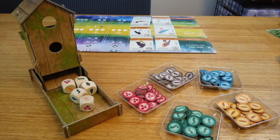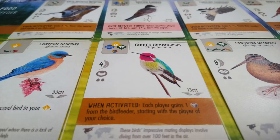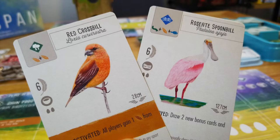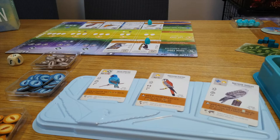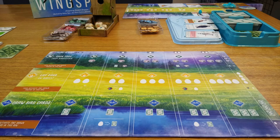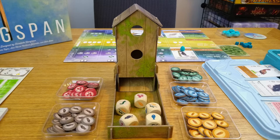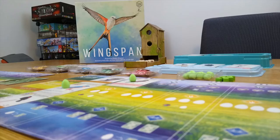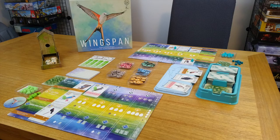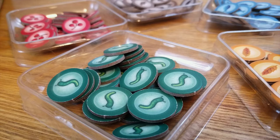Before we get into how it works, we really need to talk about how it looks. Wingspan is one of the prettiest games on the market. The art is phenomenal, with all of the birds beautifully painted to capture the essence of their real-life counterparts. Bird enthusiast friends say Wingspan nails it. The playmats are also better quality than they need to be, with a finish that makes them feel as fancy as they look. And then there is the bird feeder — mechanically it's just a dice tower, but it gives a much-needed focal point that ties everything together and creates real table presence. The dice and food tokens are all well done to make a great package.